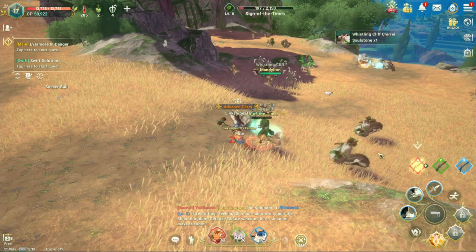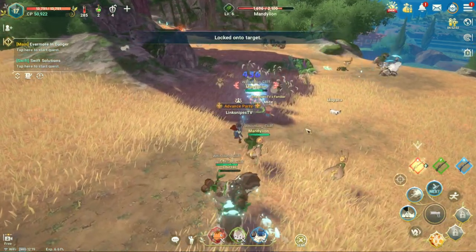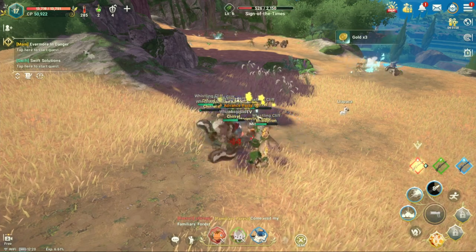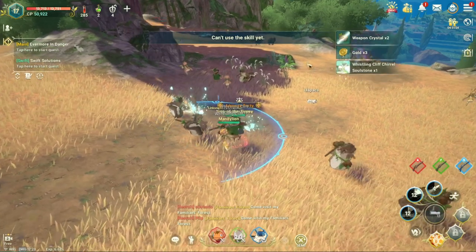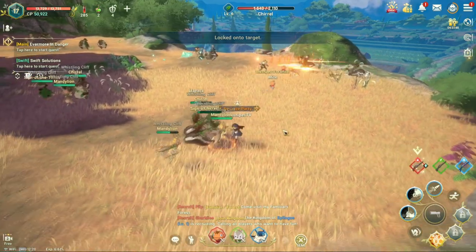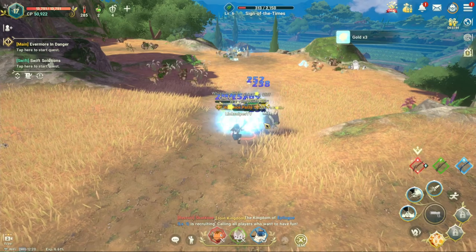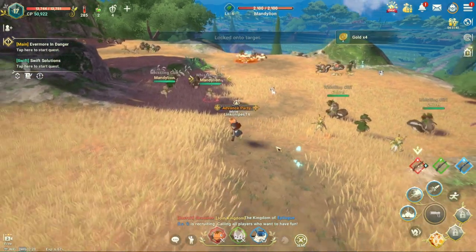I'm not a huge fan of leaving my character alone to do whatever it wants — I find it kind of boring — but it's fine when I'm just grinding. Remember, you can click on whatever enemy you want to fight. If they're far away, just click on them and your character will go after them. If you click on them again, you remove the target and your character will stop moving. You don't have to run over there yourself.